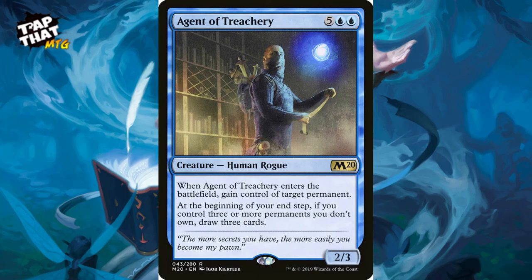Suggestions for tweaks: Agent of Treachery from M20 costs five and two blue — a 2/3. When he enters the battlefield, gain control of target permanent — their planeswalker, their commander, anything. At the beginning of your end step, if you control three or more permanents you don't own, draw three cards. With your commander bouncing him back to your hand, you can play it over and over again stealing the best stuff.